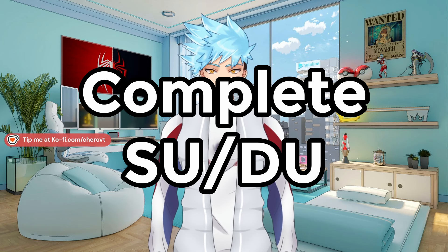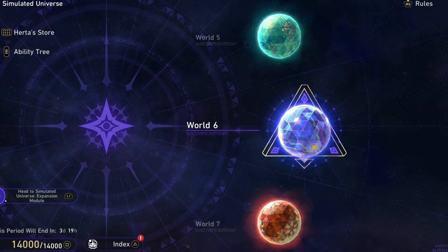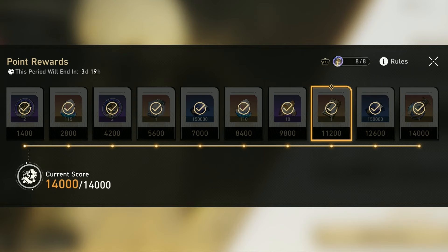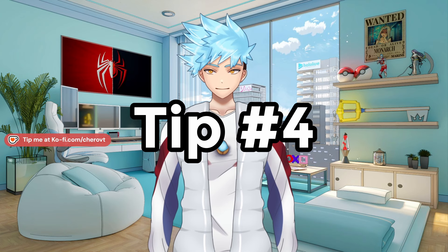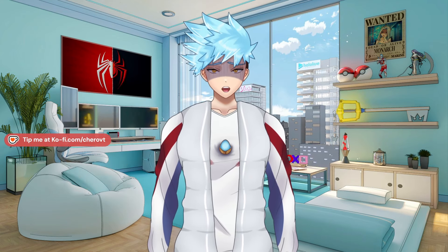Tip number 3: Complete the Simulated Universe or Divergent Universe. If you have either mode unlocked, go through and complete it. You will be rewarded with over 200 Stellar Jade if you complete it every week. Just be aware that the reward resets every week, so complete it before the end of Sunday.